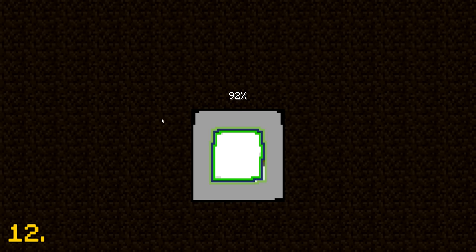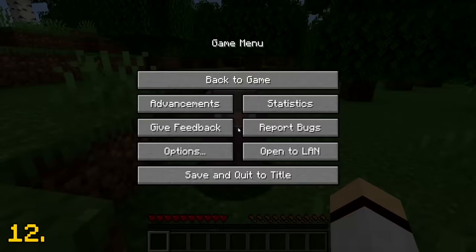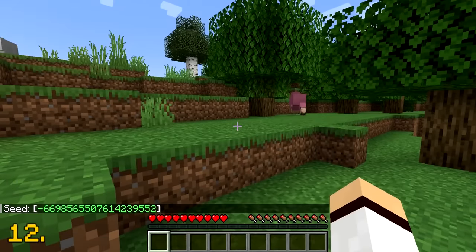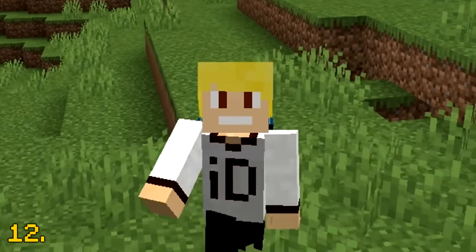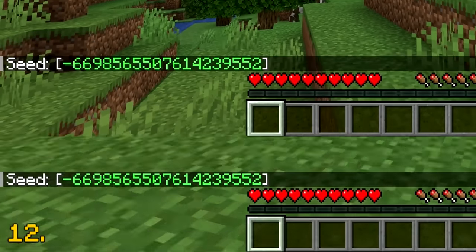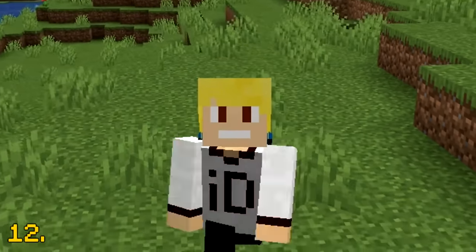I'm sure a lot of you have created a Minecraft world, looked around for a bit and thought, this world ain't it. So you quit out, create another world, and wait — isn't this world the exact same? You go to type /seed and look at that, the seeds are the same. You've just stumbled across an event that only has a 1 in 18 quintillion chance of happening. It's actually possible to get the same Minecraft seed twice, but with those odds, it might as well just be impossible.